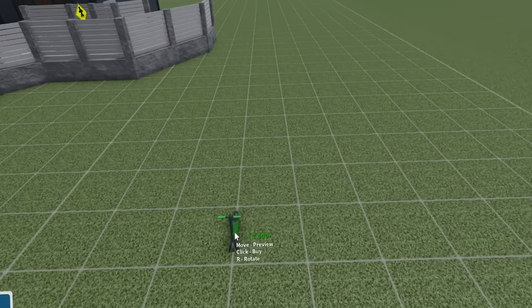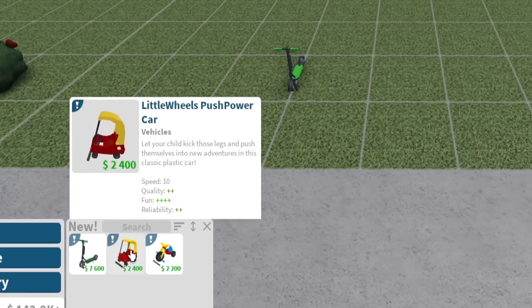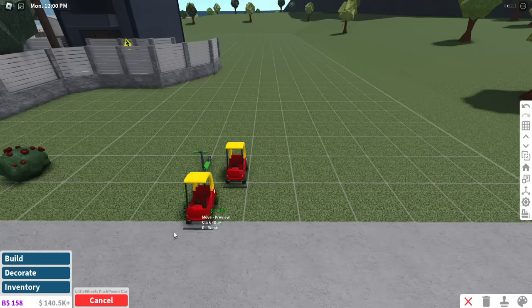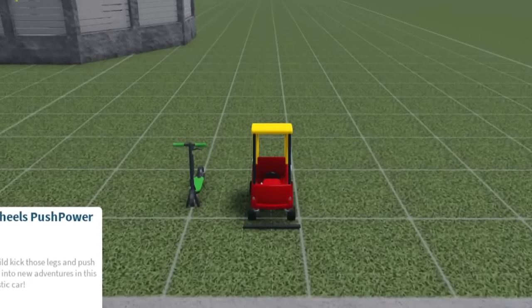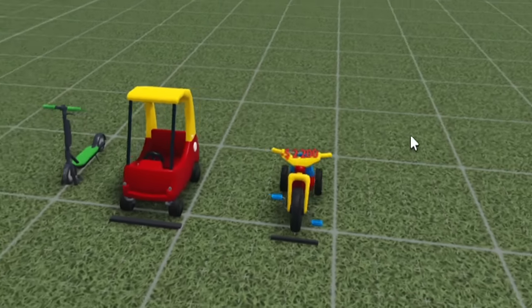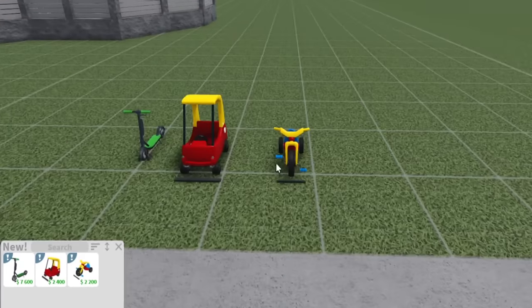Let's place that one down. We also have a Little Wheels push power car — let your child kick those legs and push themselves into new adventures in this classic plastic car. It's a 10 speed. Did I really try to predict this would go like 30? Kind of. We also have this Little Wheels Mega Cruising Trike — cruise around the sidewalks and be the envy of your friends with these hard to miss oversized wheels. Cute! We have a little tricycle — it's faster than the push car.